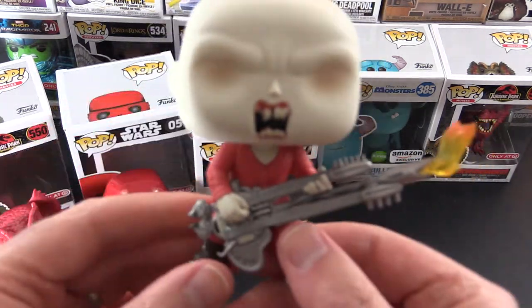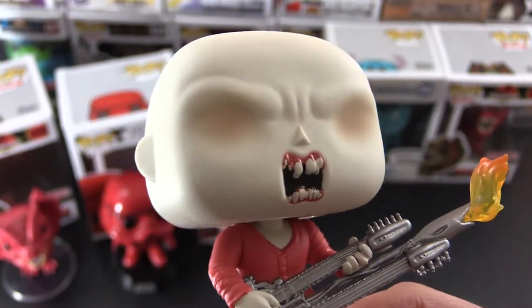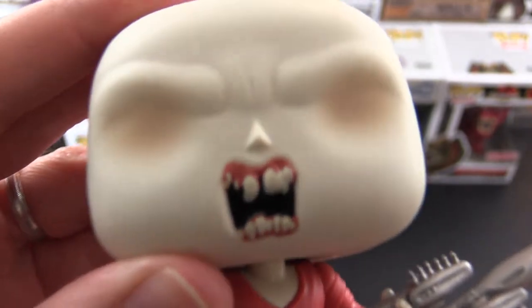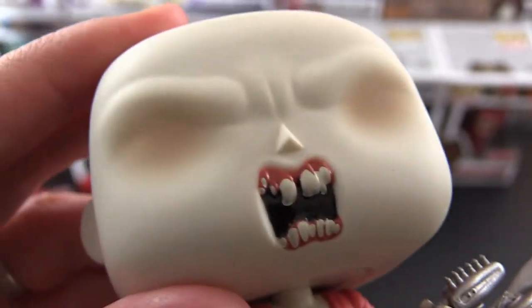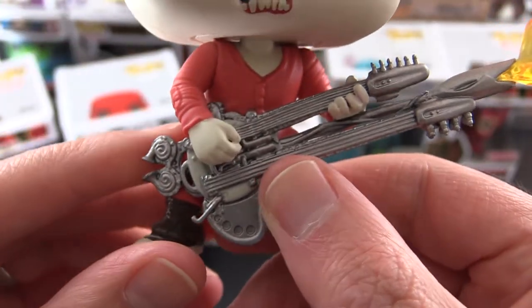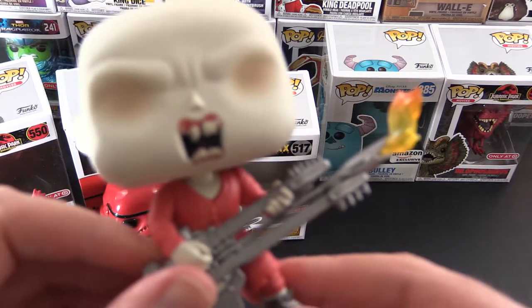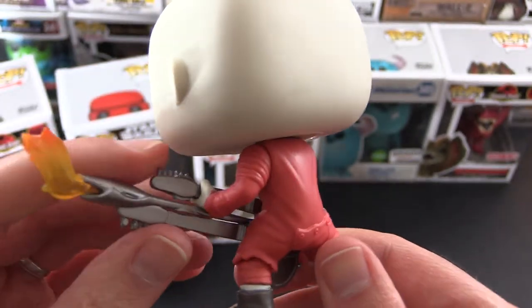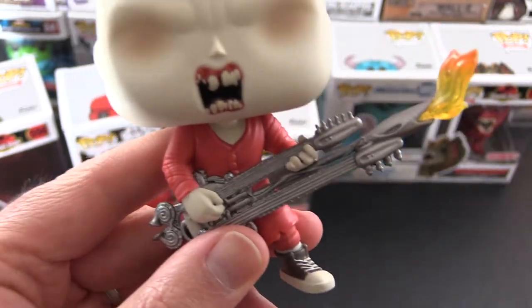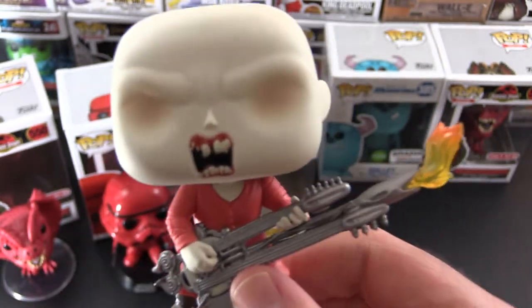And here he is — the Coma Doof Warrior. He's blind, his eyes are all missing on the sculpt. The head does turn around. He's got some fearsome teeth there — actually look much better than the ones on Vampire Bob. And here we have the cool guitar, look at that thing spewing flames out of the end of it. He's got his boots on. In the movie he's on that huge vehicle barrelling through the desert, strumming heavy metal on his guitar with the flames shooting out. Very cool.